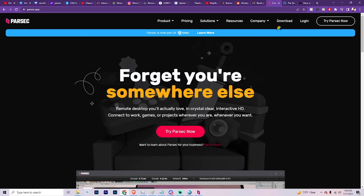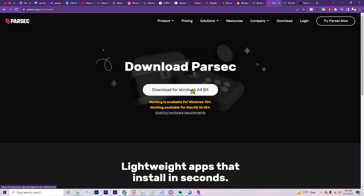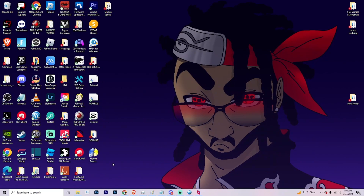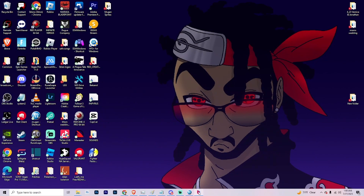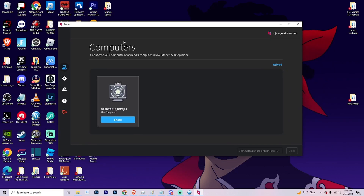On the Parsec website, go to download and download Parsec. You'll also have to make a login with a username and password. Once you download and open it up, it should give you a regular screen like this, and I'll show you exactly what to do from there.